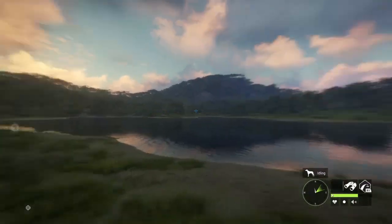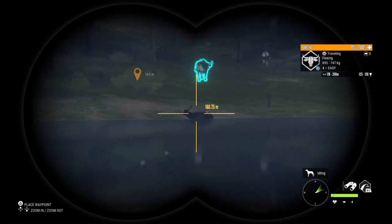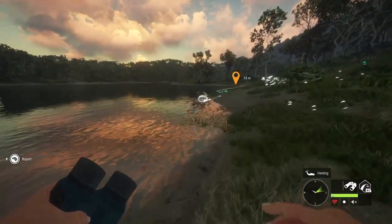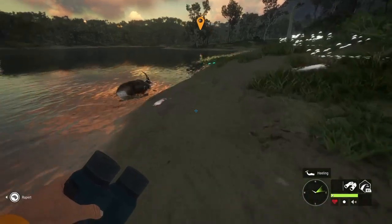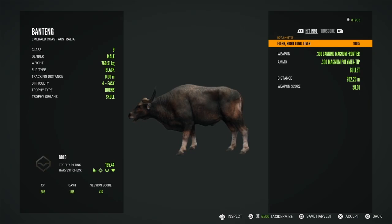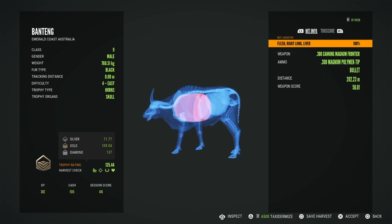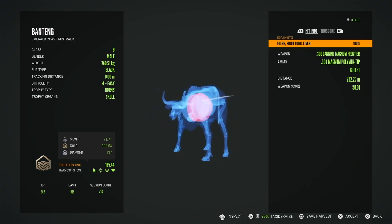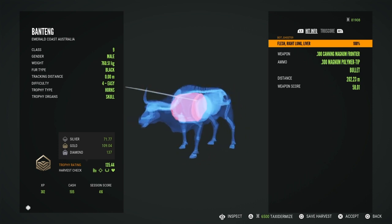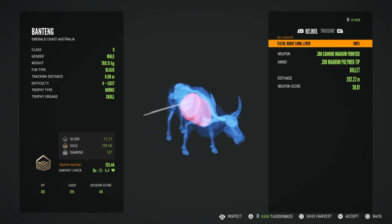Let's see where he is right now — he's down. I'll see you when I get him. As we come up on this banteng, it's looking large. We got vital blood, he didn't go that far. He looks large, but I don't know if he's going to make diamond. He was a 135.44 — so 1.56 under diamond. Man, that's heartbreaking. So the hunt goes on.